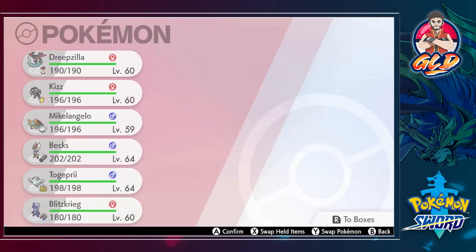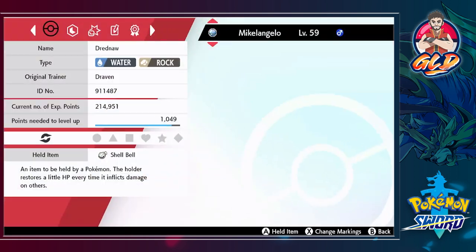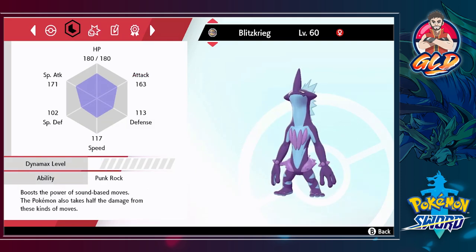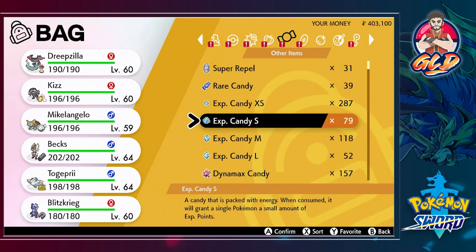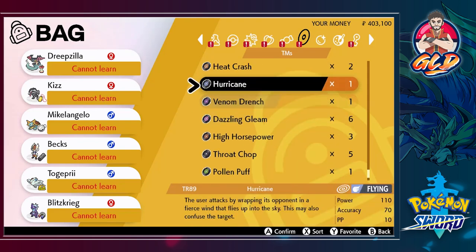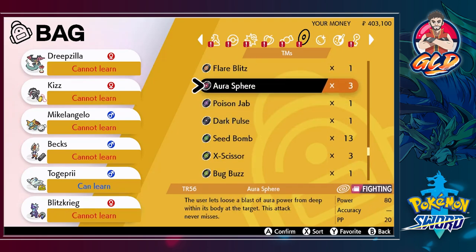Our next opponent happens to be Raihan, and this guy is a tough cookie so we're gonna have to get a little serious. First things first, I'm looking at Michelangelo and I think he can learn a better move than what he has, but he's a special attacker. I got mostly physical attackers except for this guy and that guy. Raihan is a dragon-type trainer - last time we faced him he liked to use a lot of double battle moves, but this time we're facing him one-on-one.